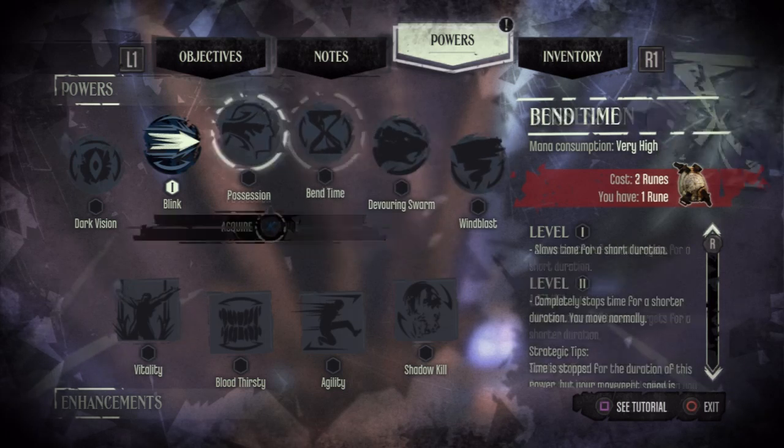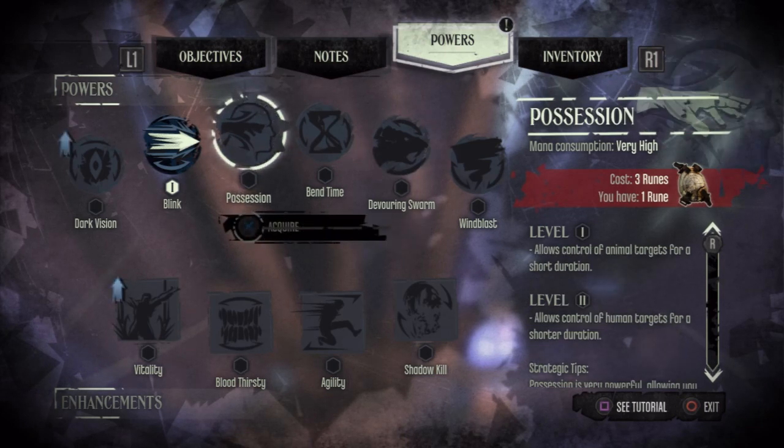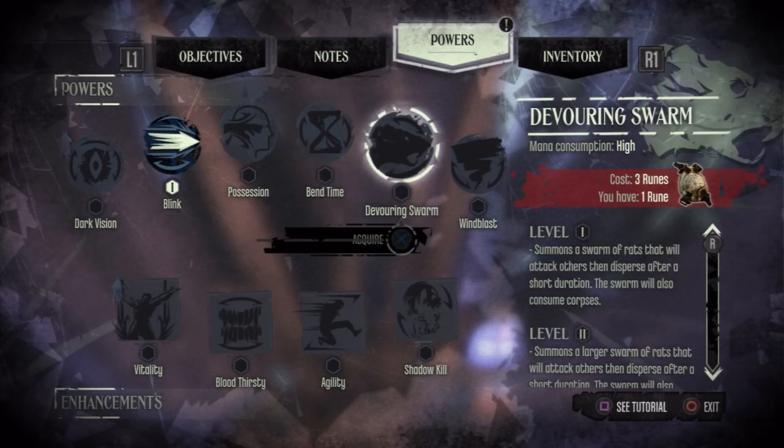The most costly powers I've seen so far cost three runes. I actually saw Possession in a tutorial — you can take the mind of a human, or at level two an animal. Bend Time slows time for a short duration. Devouring Swarm summons a swarm of rats that will attack others and disperse after a short duration, and will also consume corpses — that's pretty awesome, like a little army of rats.